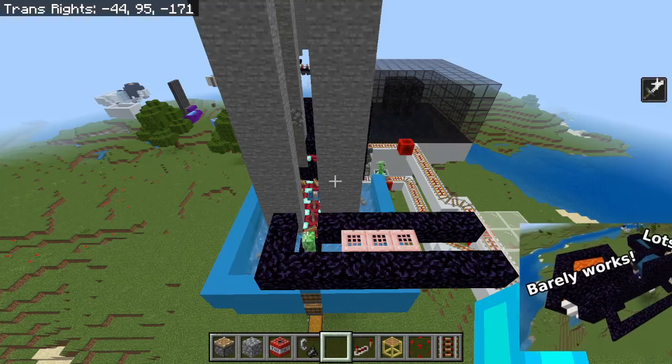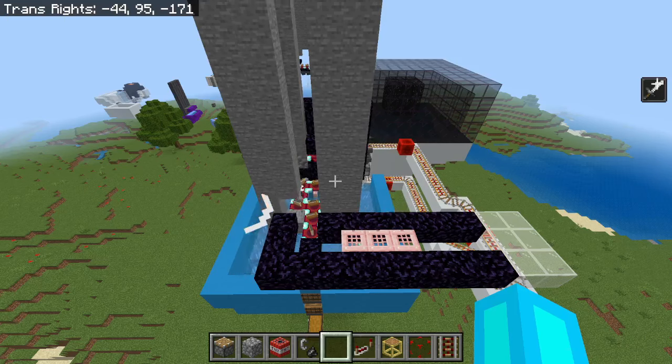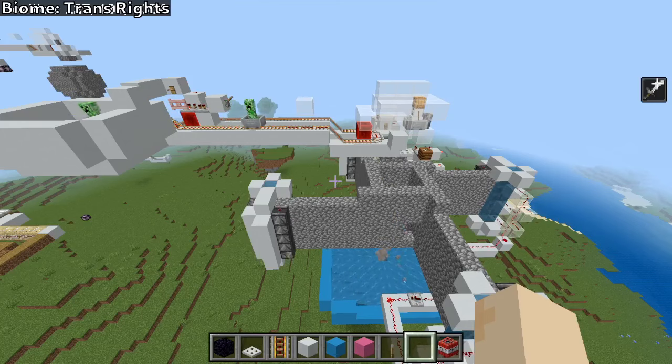On April 1st, I put out a comically bad tutorial for a comically bad cobblestone farm, and at the end teased that an actually good version was coming. Except we won't be covering that version because I found something better. Today I present to you the creeper-based blast chamber, but good this time.